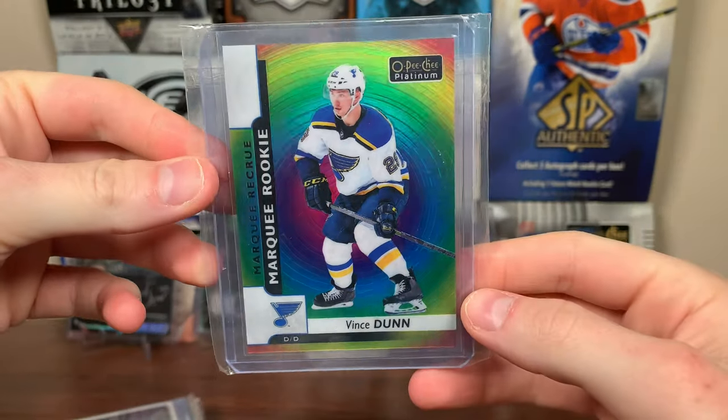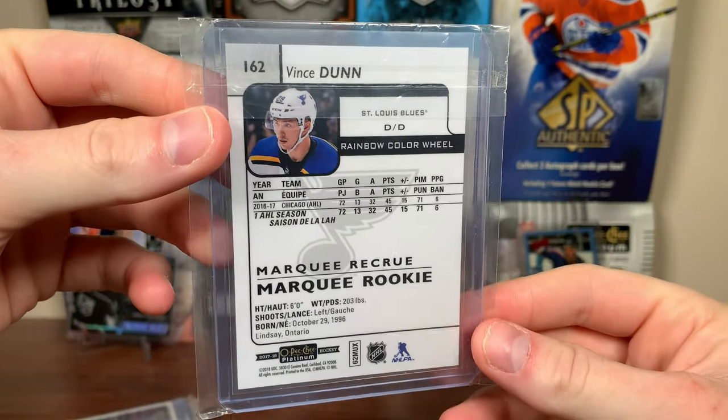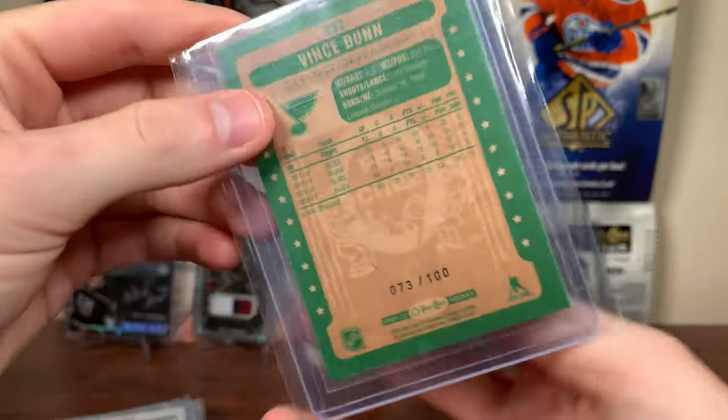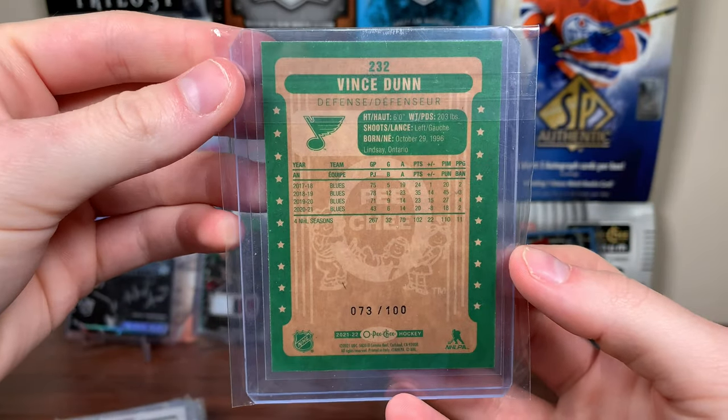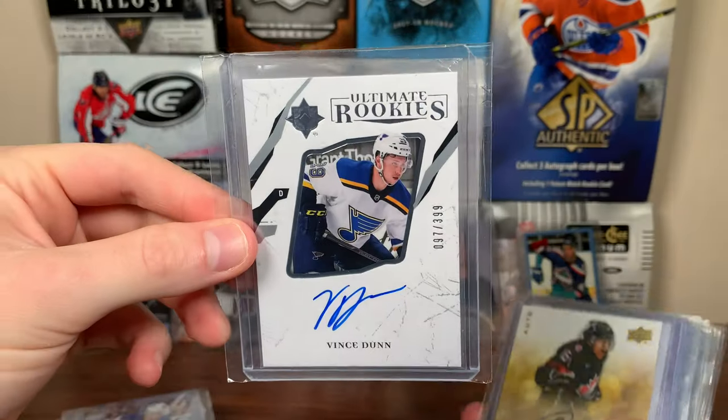Vince Dunn Marquee Rookie Color Wheel — he's been really solid for the Kraken. We've got an OPC — 21-22 OPC, 73 of 100 for Dunn, retro black border. Got the Young Guns, very nice. Definitely like Vince Dunn — there's an Ultimate Rookie from 17-18, one of the better looking designs for Ultimate Rookies in my opinion.